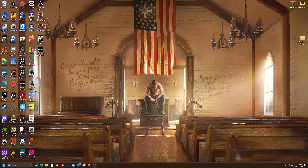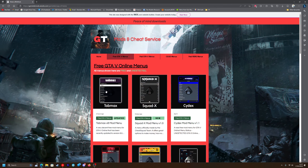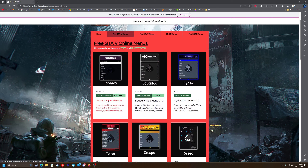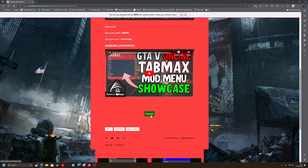Once you've done that, head to the top link in the description which will take you to my website. Navigate to Free GTA 5 Menus and as you can see Tab Max version 8 is right there. Click on it, scroll down and simply press the download button.